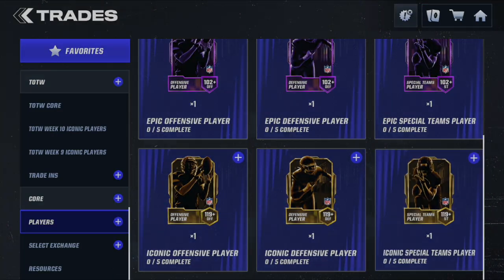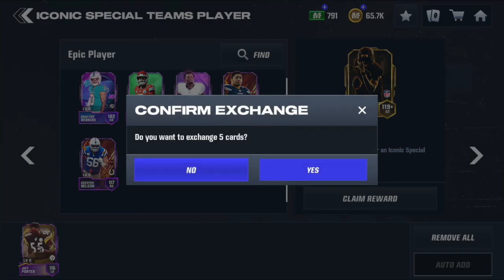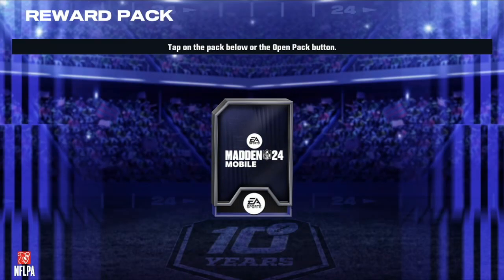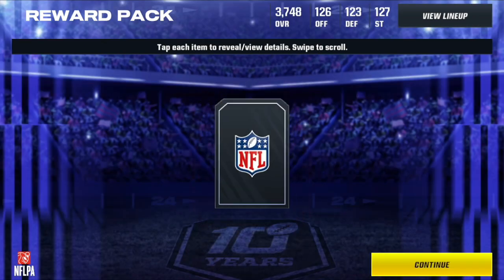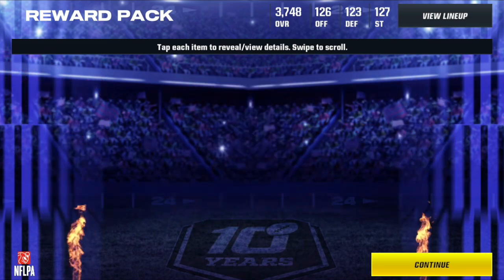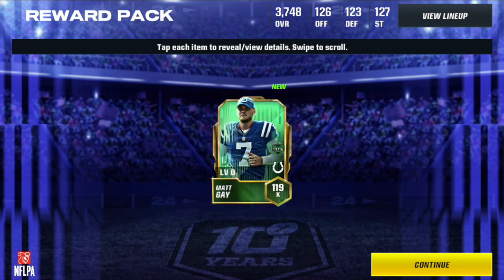Next we have a special teams player. The reason I did this is I'm saving up players for the new field pass - they're going to update the iconic select packs, so I have a bunch of iconics on my bench right now waiting to get iconic select packs. It's going to be banger videos. We get Matt Gay, 119 - it wasn't going to go on my team anyway. That is number 8.